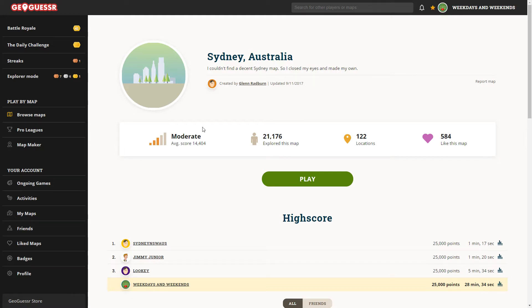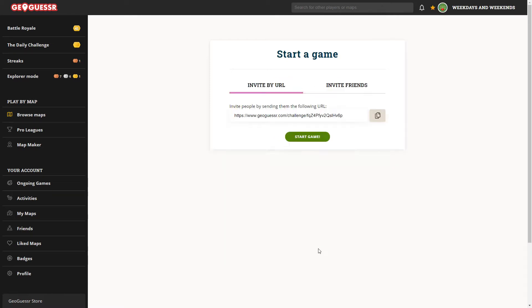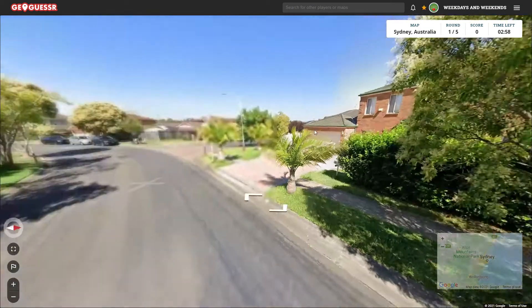G'day guys, welcome back to the channel. I'm going to play my hometown map — a Sydney, Australia map. I'll put a link in the description so you can play along. I just played one before and something happened — it didn't record properly — so I'm going to do it again. We'll do the challenge: three minutes, moving, panning, zooming. Let me just copy that link. There we go, that's done. Okay, that's copied — let's get in and start.